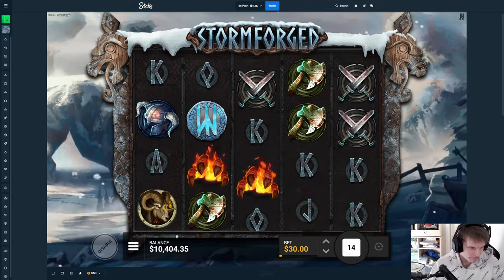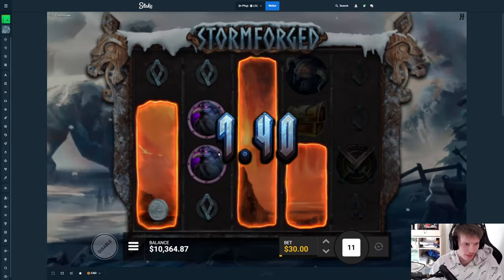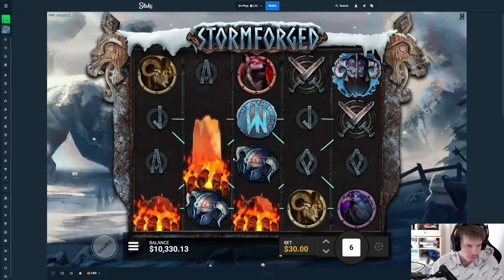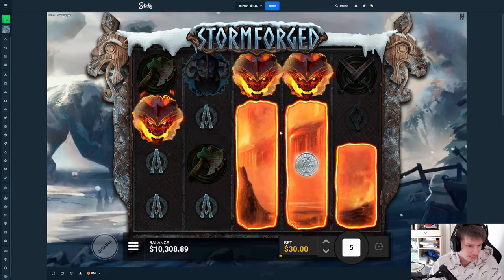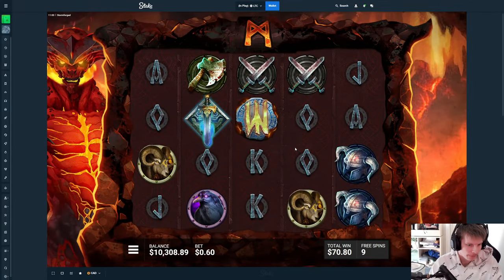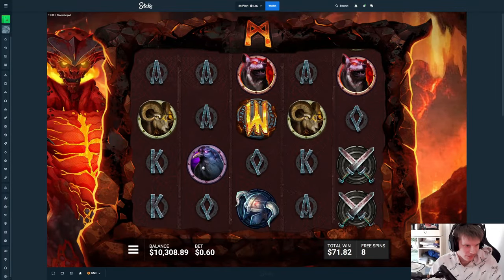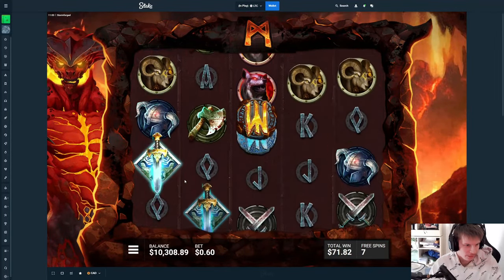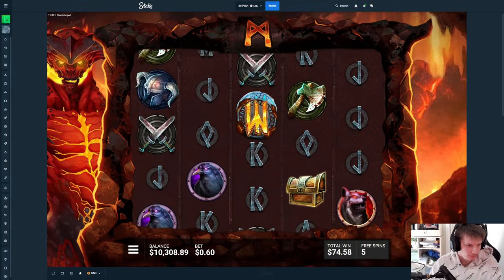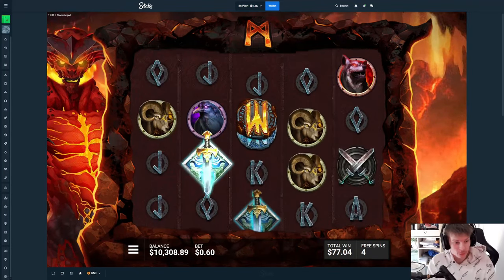I'll actually just turbo this. What I want to do is buy the bonuses — normals and supers — maybe two of each to see. There we go, that's a free one so we don't need to buy it. Starting off with one wild, which is very nice. Give another one down here and we have half a line basically.